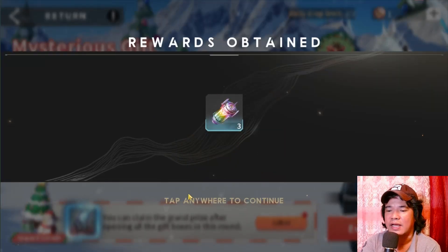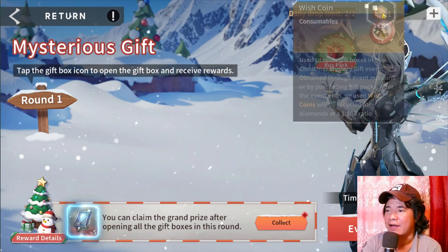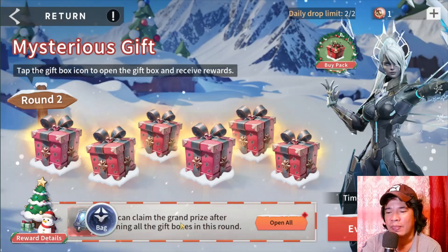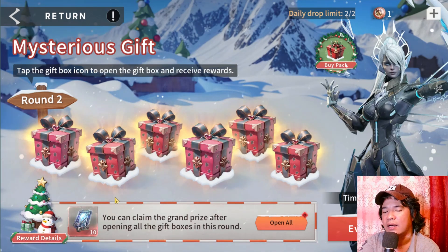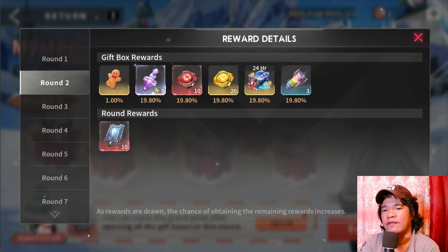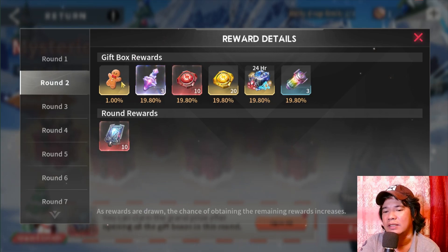So we need to find the gingerbread. Currently I have one wish coin so I'll use that for tomorrow and collect these tickets now. We are now at round two. If you want to see the reward details, navigate to the lower left corner of your screen to see the event details.